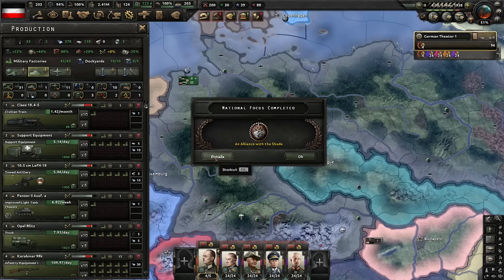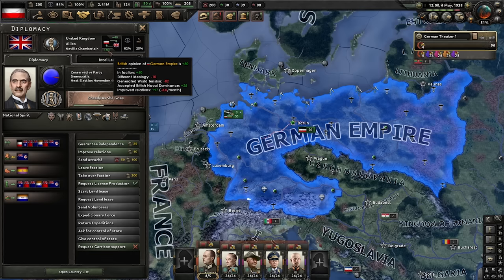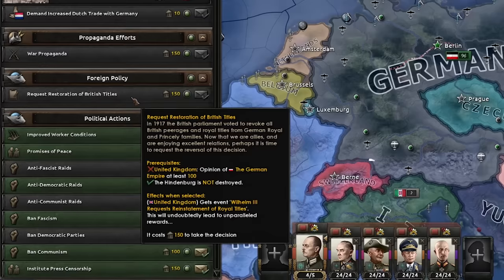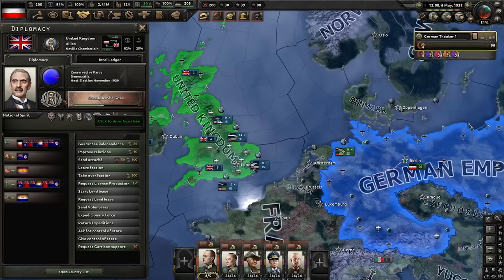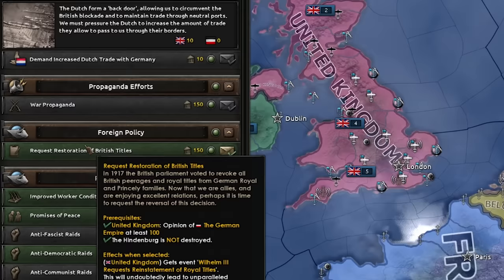Everything else is moving at pace — we're doing excellent. Alliance with the Allies is done, and the German Empire joins the Allies, setting our differences aside for now. We need them to like us a lot more. Let a day tick by and we're suddenly at plus 80 because of our improved relations, faction membership, and accepting British naval dominance. Now they don't like the world tension we've generated, but we're just about right where we need to be to get Restoration of British Titles — we need them at 100% relations. Let's go to the UK and guarantee their independence; this bumps relations by 35, and that is just enough to click that decision.